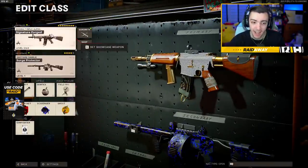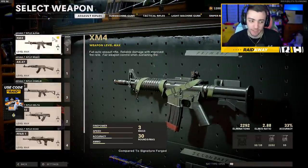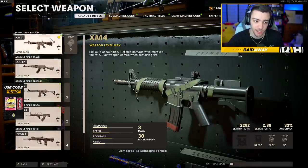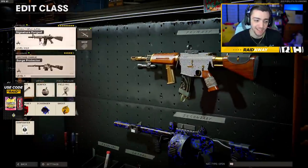So overall, this is my XM4 class setup — it is a very solid weapon, it's just personally not my favorite because there are a lot of better assault rifles in the game. You have the AK-47, the FFAR, and the Graza is even pretty good too. So I don't really mess around with the XM4, but I wanted to give you guys a class setup nonetheless. Hope you guys enjoyed — I'll catch you guys in the next one.